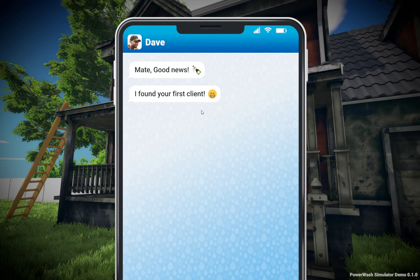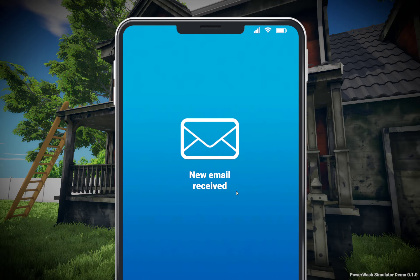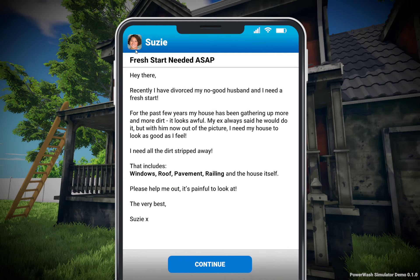I'm LCLC01 and this is my iPhone. Dave has just sent me a text: 'Mate, good news, I found your first client - Tamara's friend, Susie.' Okay, so we've got a new job and it's come via email.